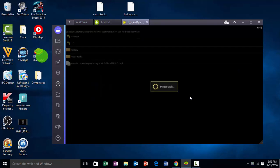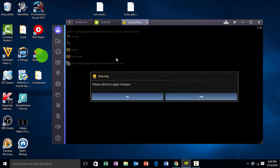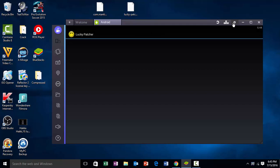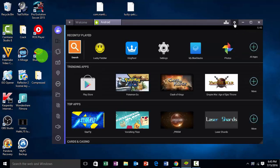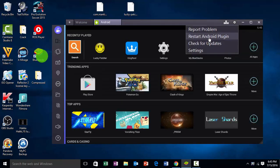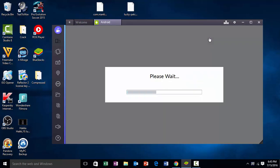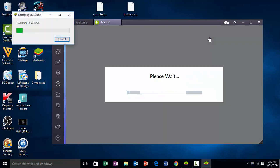Wait for some period of time. When it says please reboot the BlueStacks player, click No first, then close the Lucky Patcher window. Click on Settings and click on Restart Android Plugin — this will restart your BlueStacks player in a safer way.